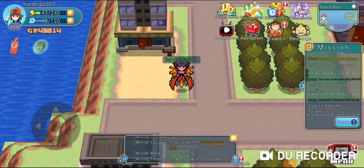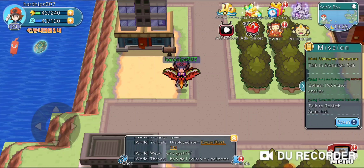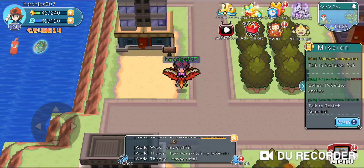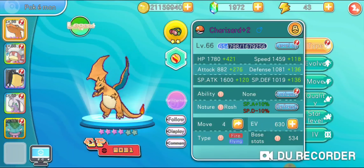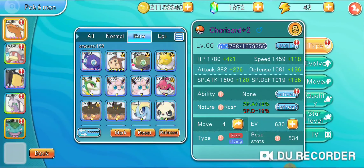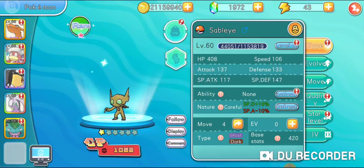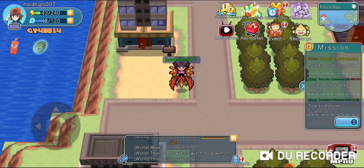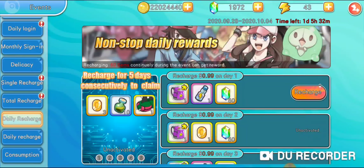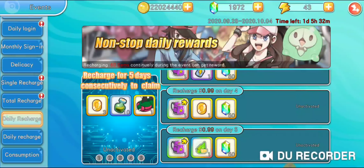Hello everybody! In today's video I am finally going to be releasing my Sableye and my Gliscor. As you guys may or may not know, I do have shiny versions of these Pokemon. I did get these from the Daily Recharge event. Some people ask me, 'Hey, I have like five bucks to spend, I don't want to spend too much money, but if I do have five bucks, what should I buy?'